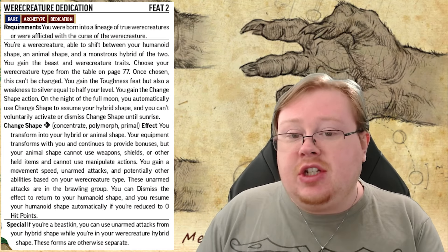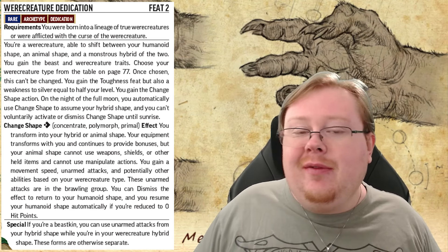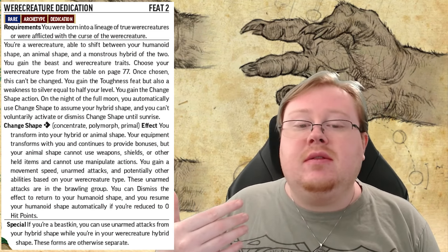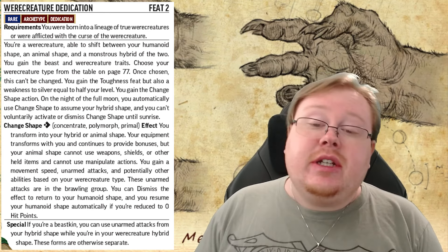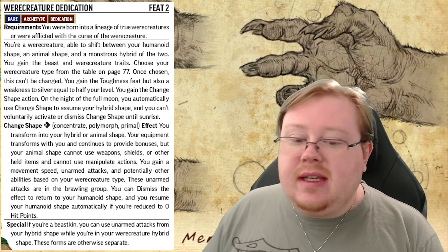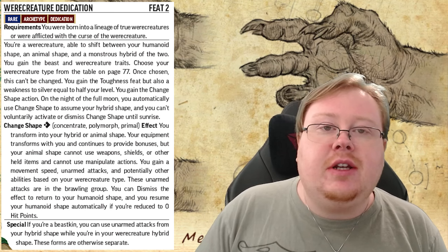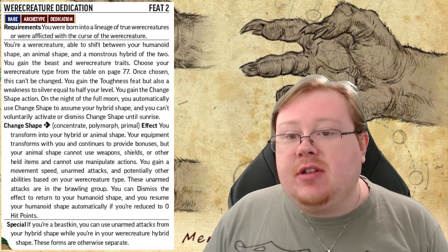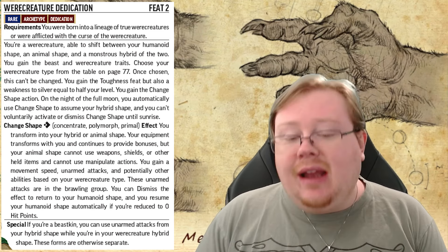This might be a feature that your GM just gives you if you're bitten by a werecreature. Obviously this is a level 2 feat, so this is more of a thing that should be an intentional choice when you make your character. But even if you don't, at the point where you become bitten, you can just lean into the werecreature if you think your character has the willpower to overcome the curse. There's also a section at the bottom that talks about Beastkin — if you're a Beastkin, you can use your unarmed attacks while in your hybrid form from your werecreature shape. Though the two shapes are actually considered different for the purpose of certain feats.